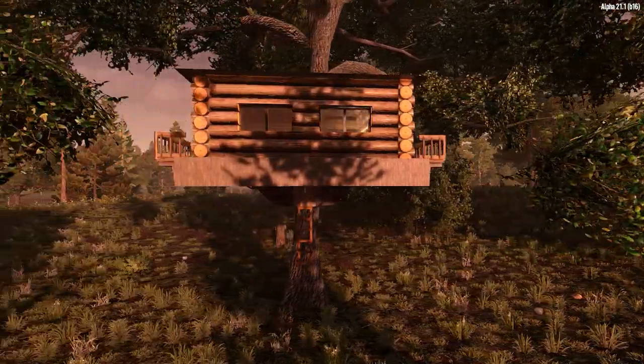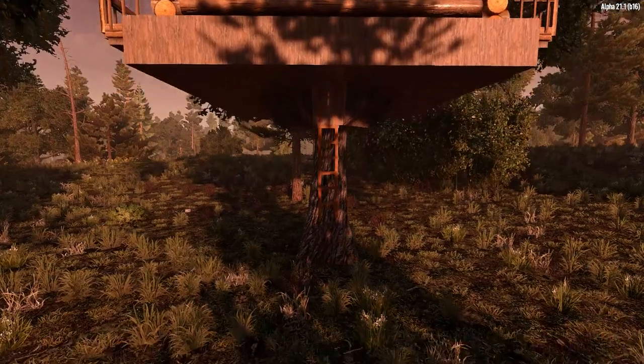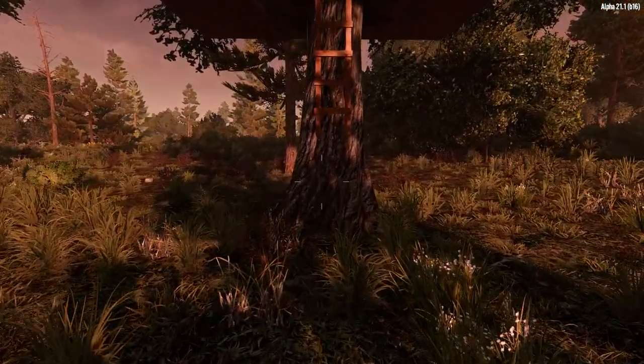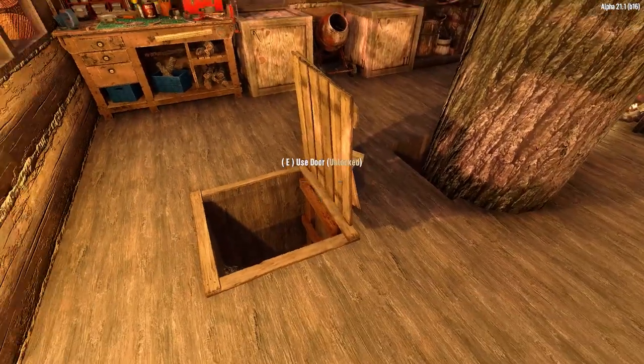As you can see in this example, I've got a small log cabin built which looks like it's floating off the ground and attached directly to the tree. Heading upstairs we can see it's a fully functioning mid-game crafting base with forge, workbench, a campfire, and a bit of storage.